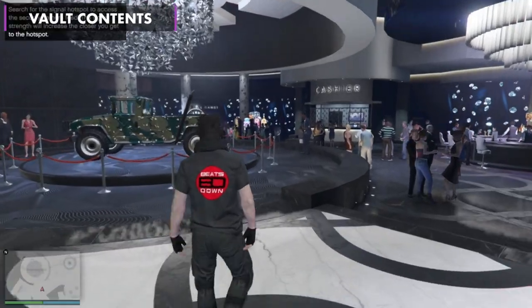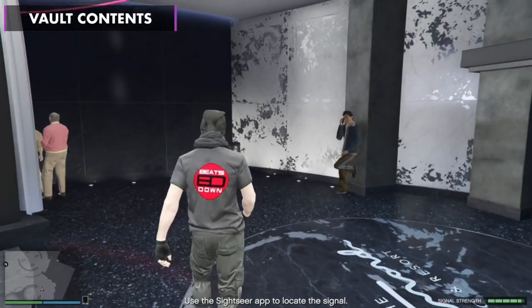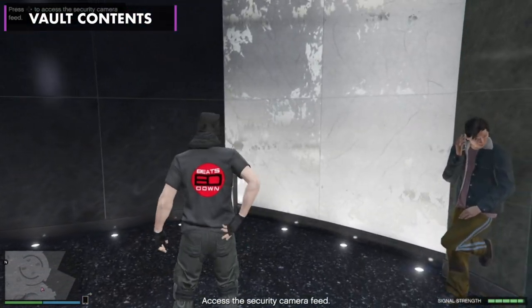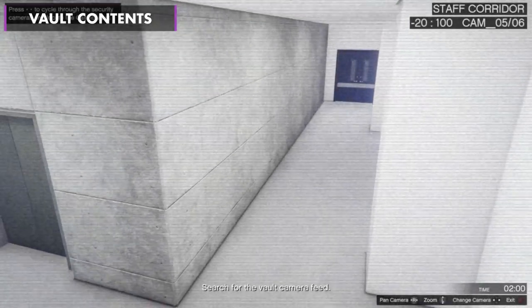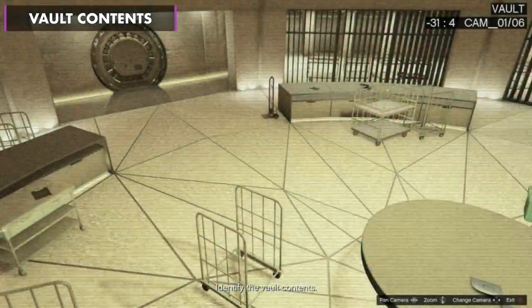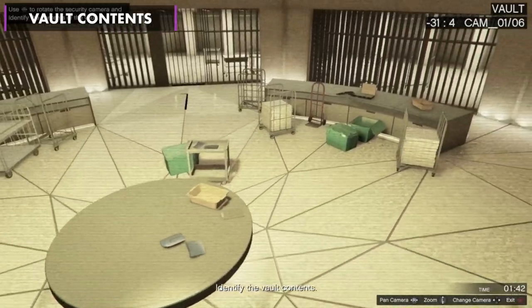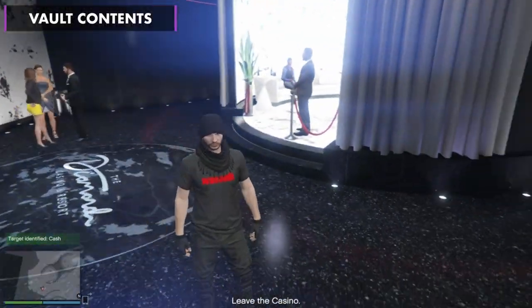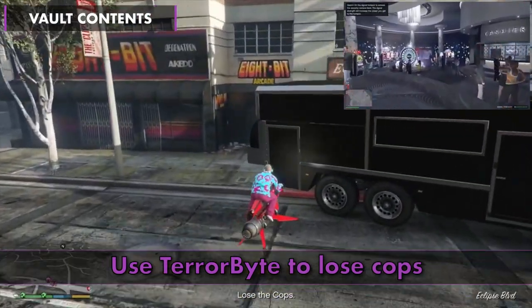Bring up your phone and locate the hacking area. Bring out your phone and search for a Wi-Fi signal with a piggyback on. You only have a limited amount of time to find what's in that vault. By now, the host should have lost the cops by going in and out of the Terabyte.